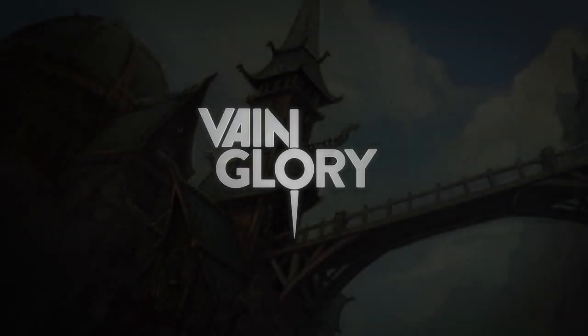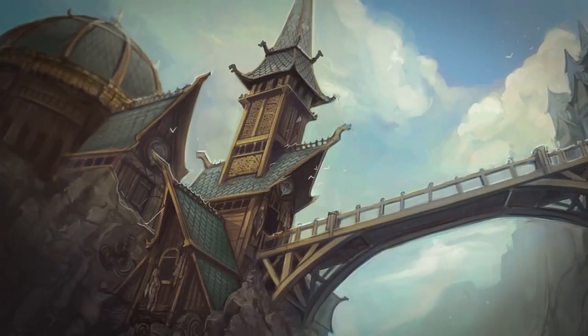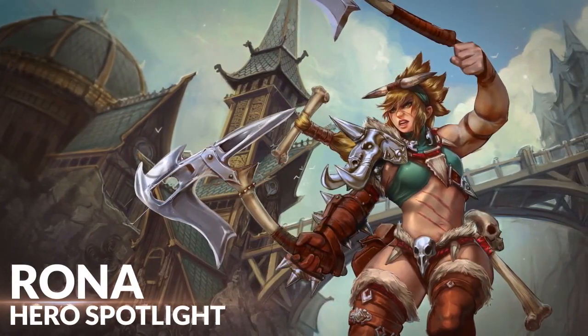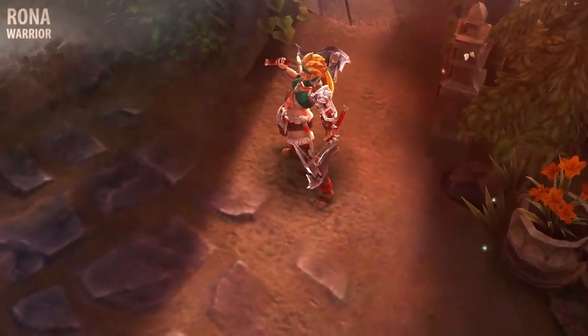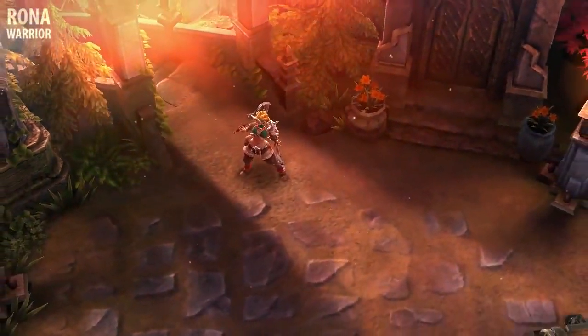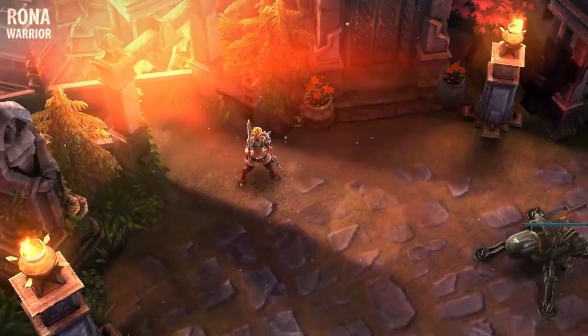Hey, this is Ciderhelm, and welcome to the Vainglory Hero Spotlight. Today we're looking at Rona, a Berserker who tears through teams as easily as single opponents. Rona is all about getting into battle and crushing her enemies. She's able to drive her enemies away using her extreme close-up damage to force teams to scatter.